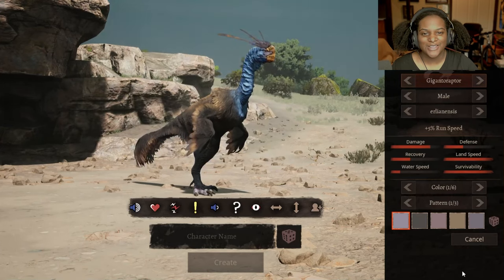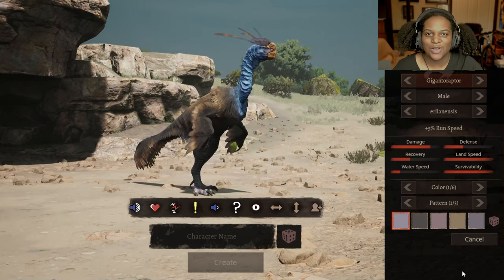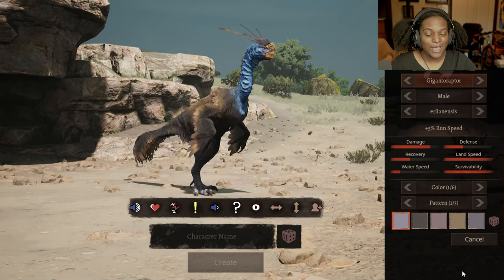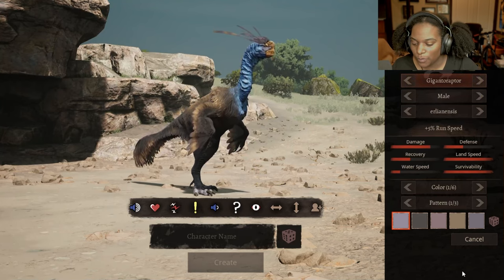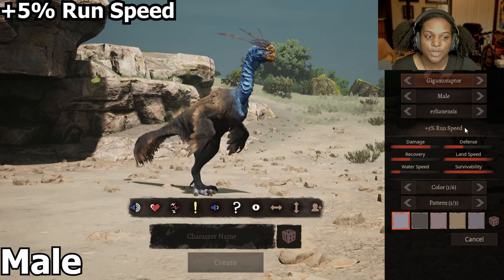Hello everybody, this is Gigantoraptor made by Archetypes. It kind of came out of nowhere, but I saw it and I really want to cover this because it looks really awesome, and we haven't had one in game yet. So right now we're going to go through the subspecies. This is our default, plus 5% run speed.